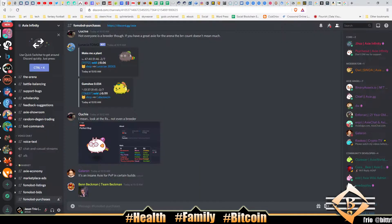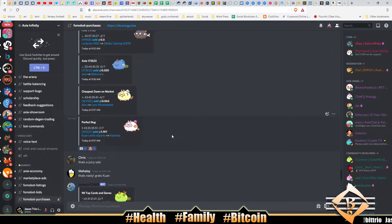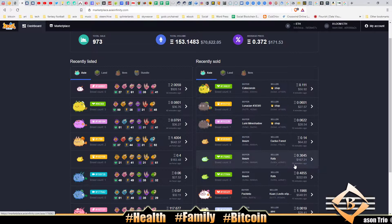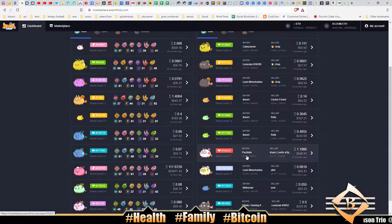Check this out - Kwon just sold a crazy axie for 1.1 ETH, like 500 bucks. 548 bucks for a seven-breeder Pachito with the scoop. And he ripped it.